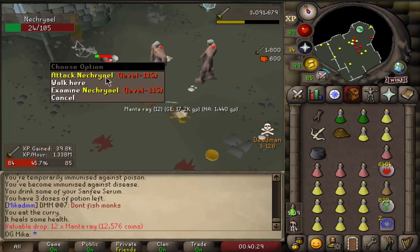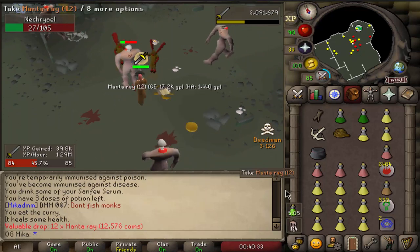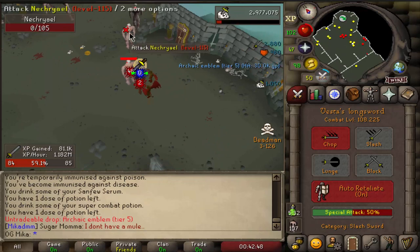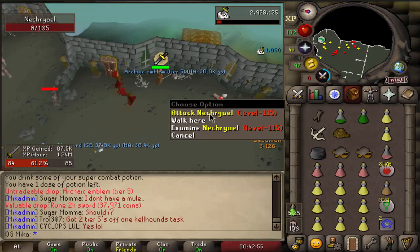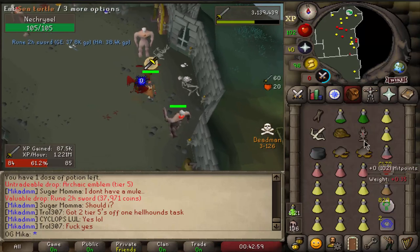Another pair of Rune Boots — those go for 50k to 100k if you're patient enough. Yes — another tier 5 emblem! And I just two-spec'd that poor Necriarch right there. Very nice, that's 300k — or a Rune Pouch. And I two-spec'd that guy too. Holy shit, very beautiful to see.